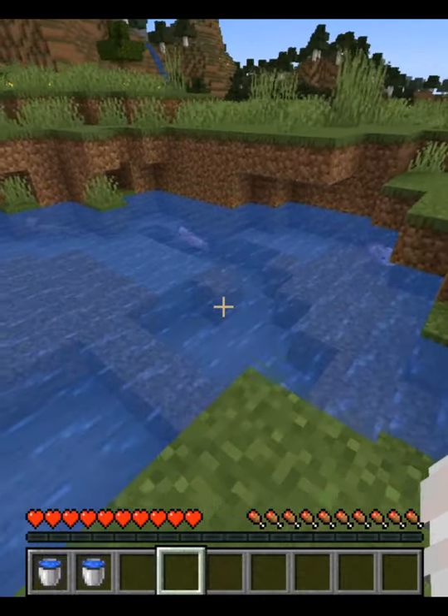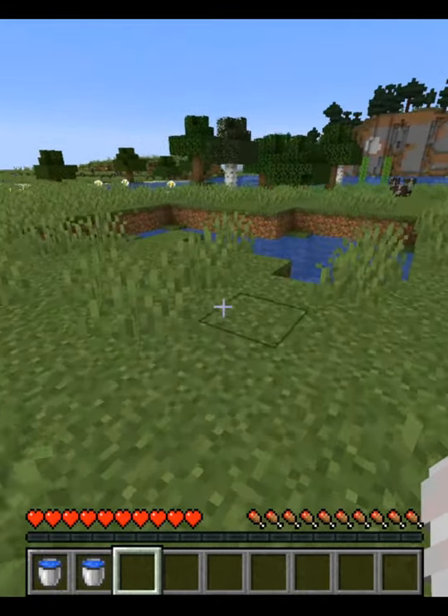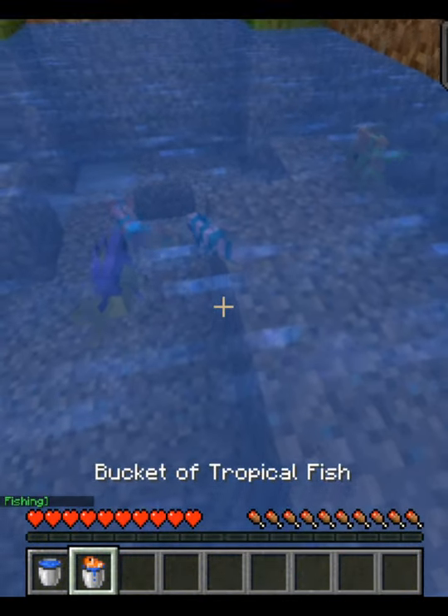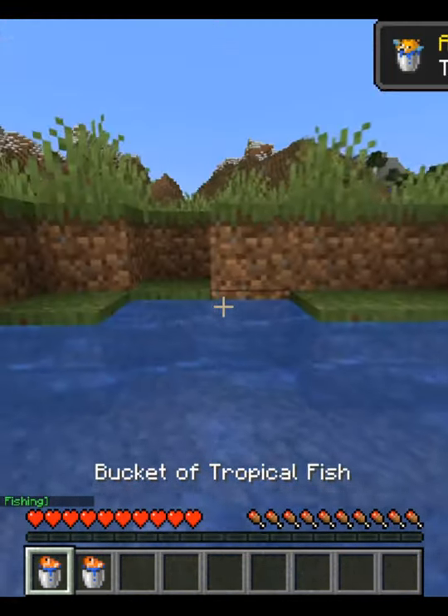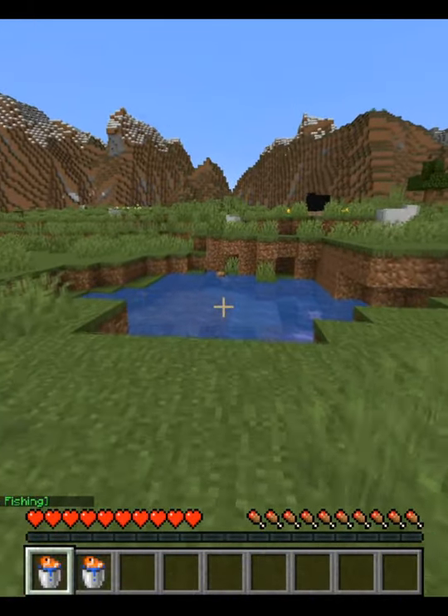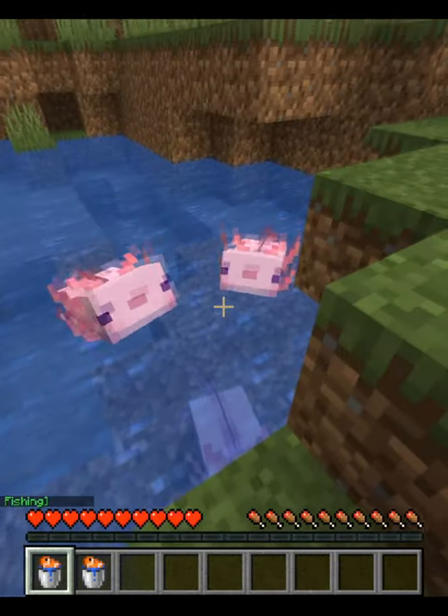Breeding axolotls in Minecraft is relatively similar to all the other mobs in the game, but it's a little bit more difficult because there's an additional step. The first thing you're going to need is two buckets, fill them up with water, then go out and catch two tropical fish — one in each bucket.